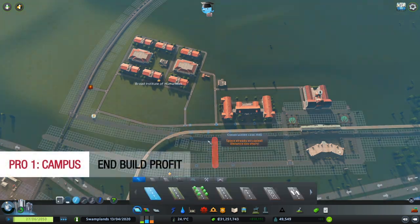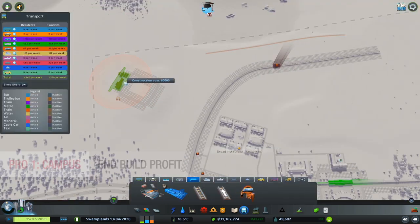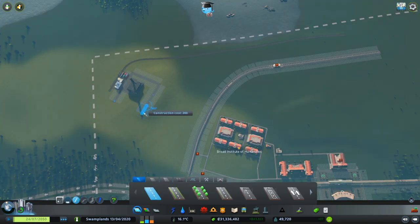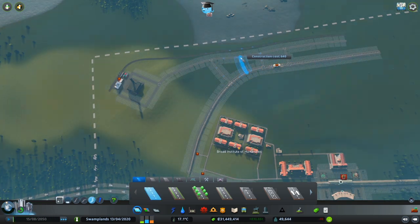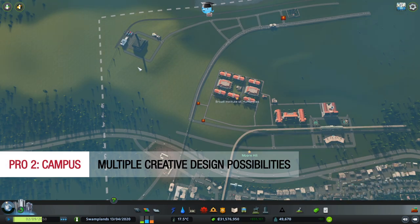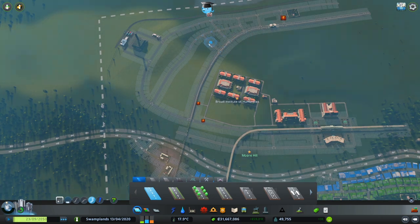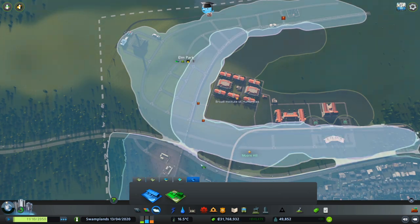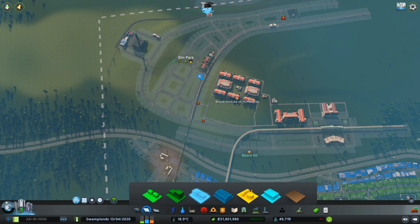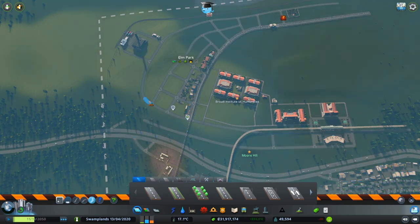Pro one: the campus earns profit at the end of the build. When you achieve the prestigious reputation, your campus could earn an additional $30,000 weekly income. Pro two: there are multiple creative design possibilities — this works much like the Industries DLC, so instead of repetitive yellow industry zones or multiple offices, you can create a variety of farming, oil, forestry, and other industries. The variety of things in your city makes it much more attractive and appealing. So how do we quickly set up the campus?